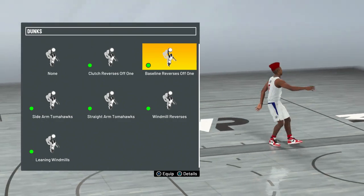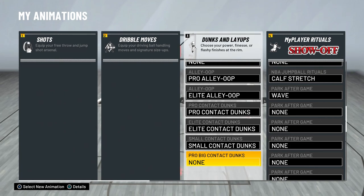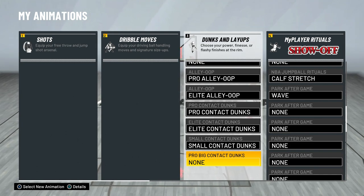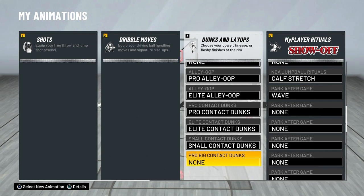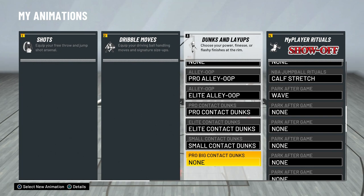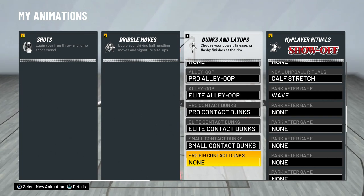I have all the alley-oop packages and all the contact dunk packages except big man contact dunks. If you guys enjoyed the video make sure to drop a like. I'm still trying out some different animations, so if you have better animations let me know, or if you try out my animations let me know how they are in the comments. Make sure to subscribe if you're new — it's been King Josh and I'm out, peace.